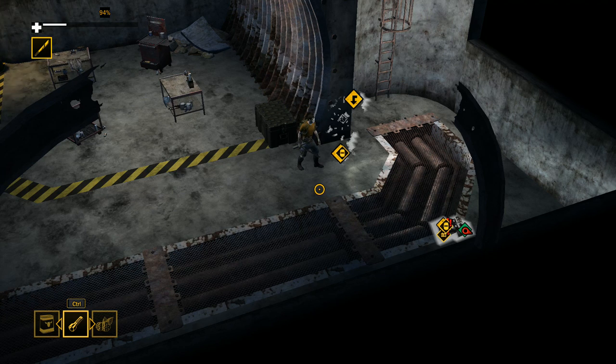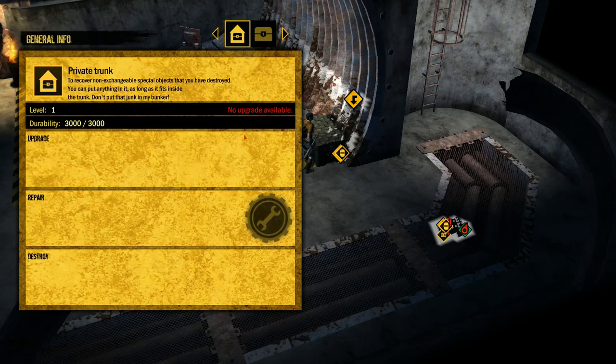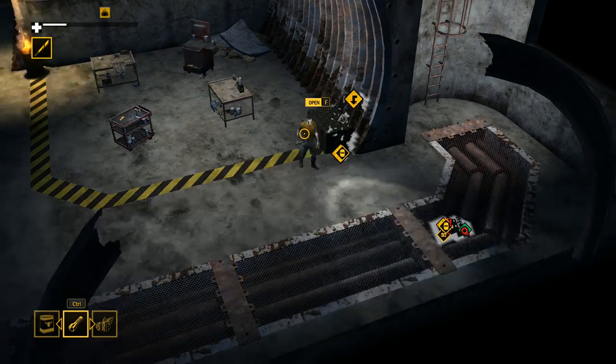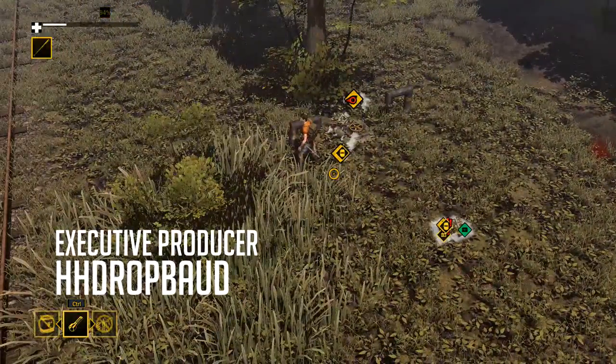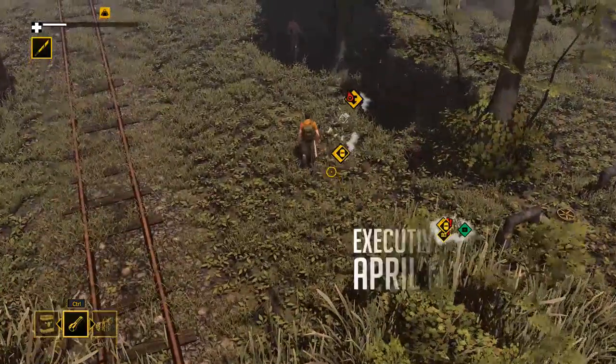Hey everybody, Eckers here, welcome back to How to Survive 2. I'm just gonna carry it - we're overweight but let's go upstairs and try to find somewhere near this bunker. We definitely want the machete out - mouse wheel switches your weapons around. Let's clear this place of zombies first.